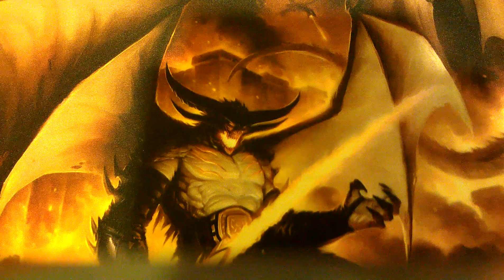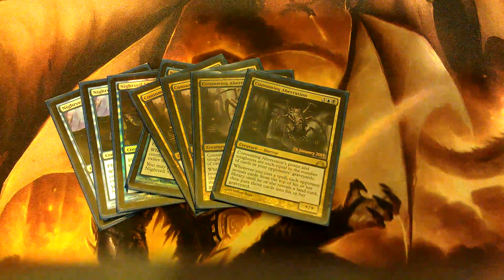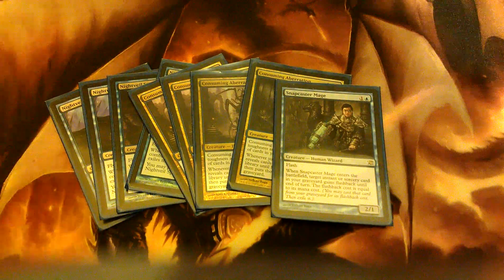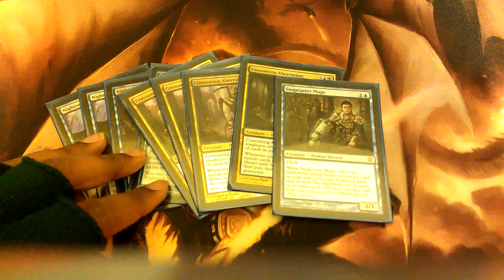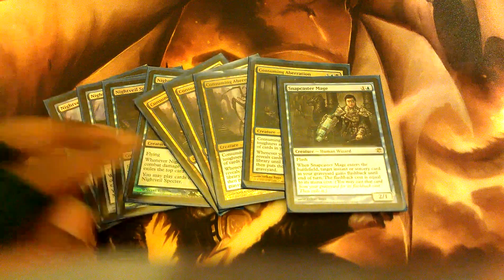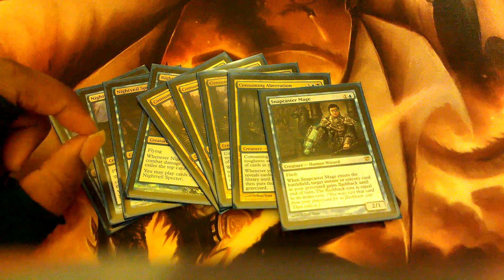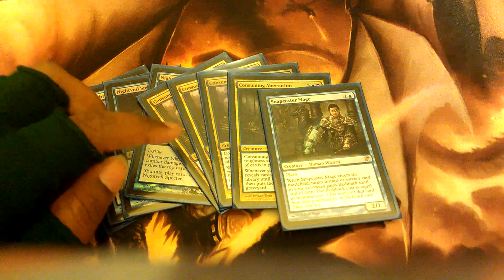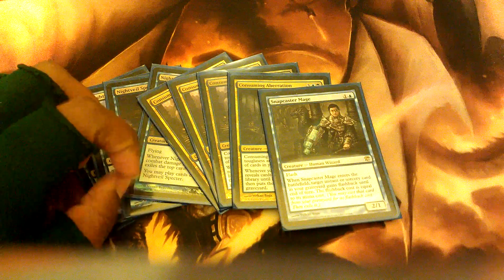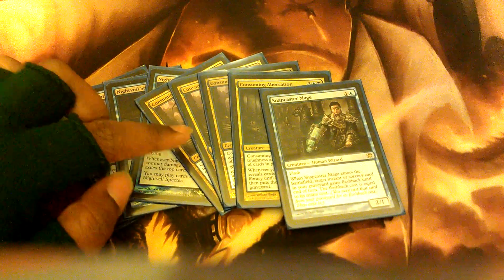In terms of creatures, I've got four Nightveil Spectres, four Consuming Aberrations, and one Snapcaster Mage. The Nightveil Spectres are there for mirror matches and flying defense — I really wouldn't use them for anything else other than chump blocking and having some board presence. Consuming Aberration is there to accelerate the mill and act as an alternate win-con. I'm not a big fan of beatdown as a win-con, but when I'm milling, he just gets freaking huge and can beat your face in if I can't mill you out in time.